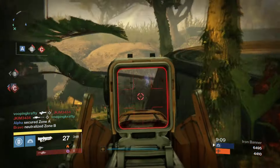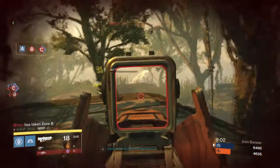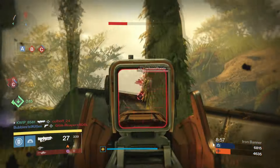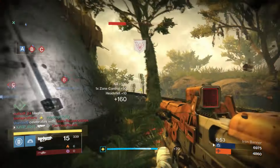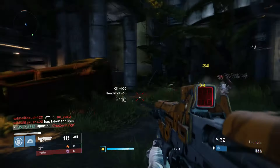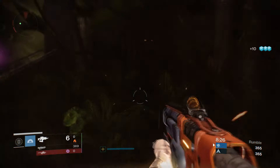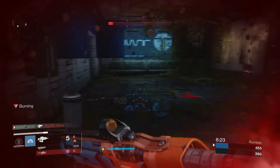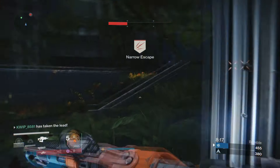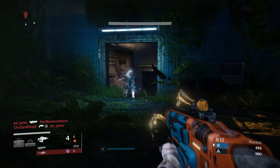Alright, that is going to be it for the video. To go over the weapons a little bit — starting out with the Spare Change: if you got like a Braced Frame or Hand Laid Stock roll with good scopes then it could do alright, but if you have something like this, it's going to be really bad. You need to get very high stability perks for it to handle well, and it's just going to be kind of awkward in anything that's not mid-range. But the fusion rifle is quite good — the roll that I got was pretty solid. It's not quite as consistent as like a Saladin's Vigil and you'll leave people weak quite a bit, but it's still a pretty solid fusion and can definitely do pretty well. Hope you guys enjoyed the video, thanks for watching, and see you later.